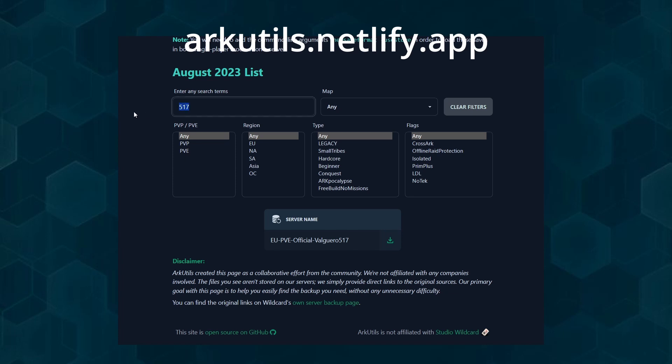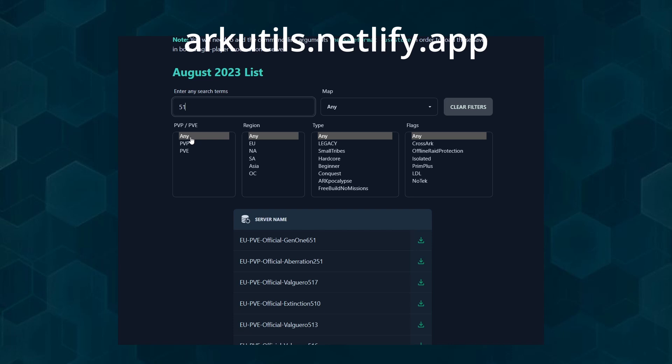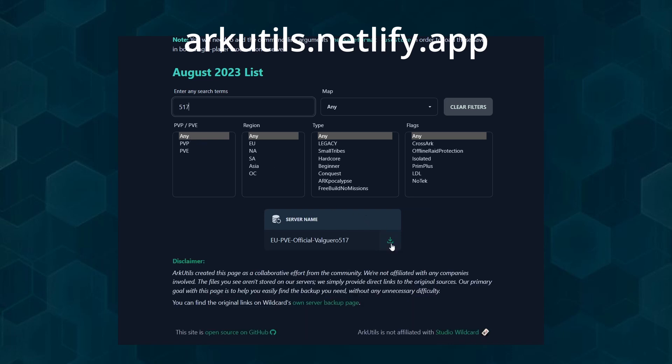First, go to our website and search your server by number. You can also use the filters if you have too many results, but usually the server number should get you to the server that you want.